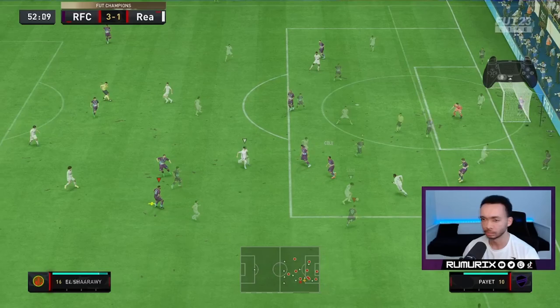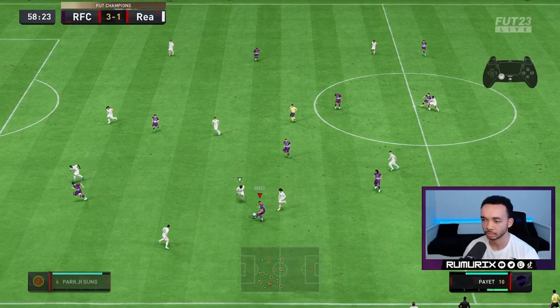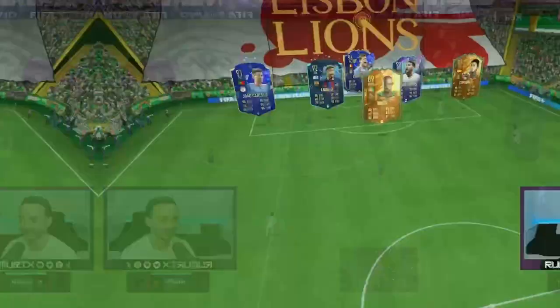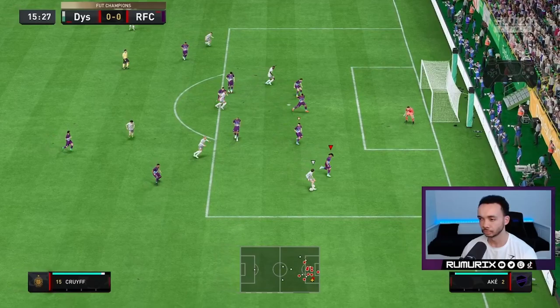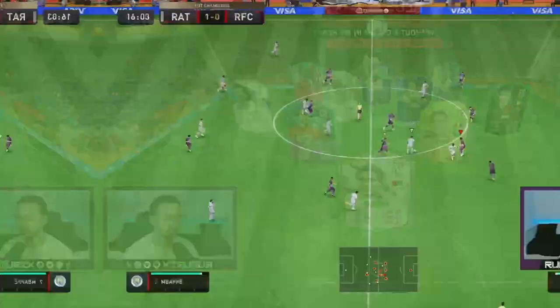That was great covering. Nice block. Good work there on Elsewari. Good block. Good interception. Good interception — important. Good interception needed. Good block — gets it. Good interception. Great slide tackle there, really important. Nice interception, good positioning. Well done, Ake. Stand strong.